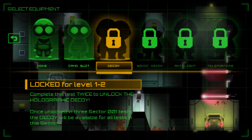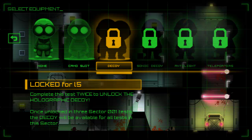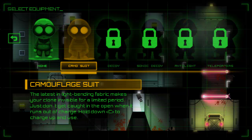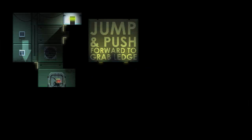Once unlocked in three Sector 001 tests, the decoy will be available for all tests in the sector. Complete this test twice to unlock the holographic decoy — that's what we unlocked last time. Anyway, let's just start with no equipment for now, so I can continue to show off what's going on in Stealth Bastard.